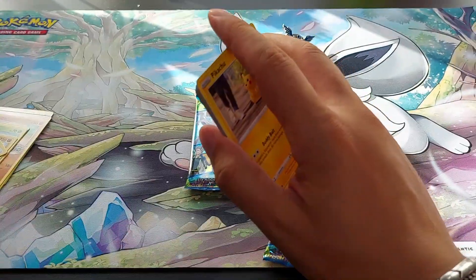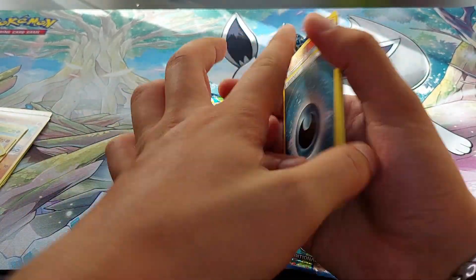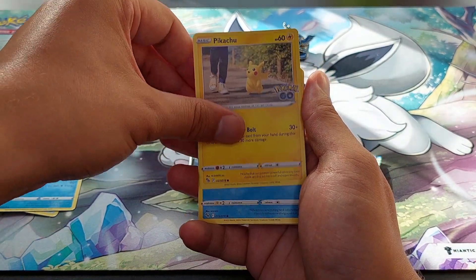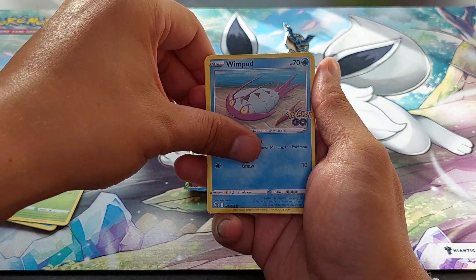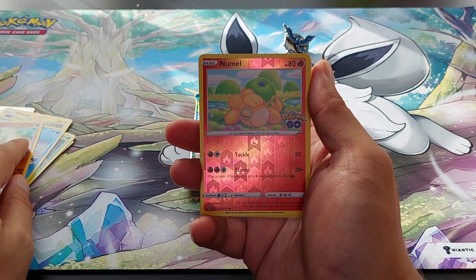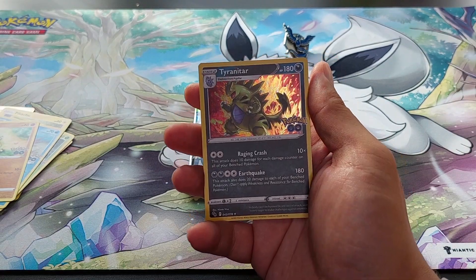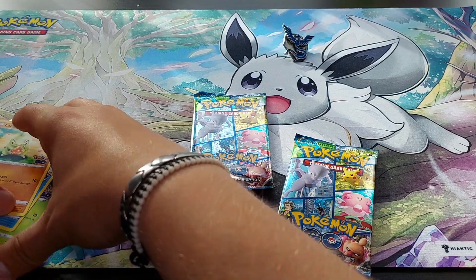Come on. Go, card — two, four to the front. Dark Energy, Charmeleon, Rare Candy, Wartortle, Pikachu, Squirtle, Spinarak, Wimpod, Larvitar, Reverse Holo Natu — which is a ditto, you can see it here, it's a ditto — and a Tyranitar Holographic. Okay, okay.